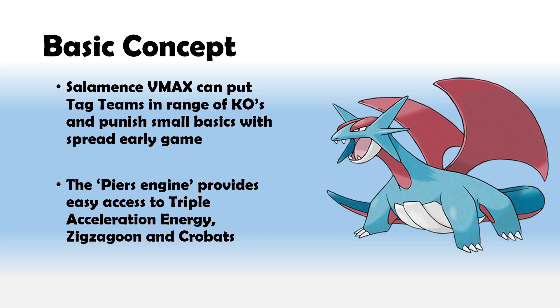If we're doing those 40 damage snipes, you can set them up for knockouts later, or you can use your own Zigzagoons and scoop up nets to take those additional prizes — similar to how Dragapult did that in the previous format. You also have a finishing blow attacker with 240 damage at your disposal, so you can get through regular V Pokemon quite easily.